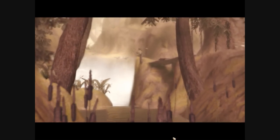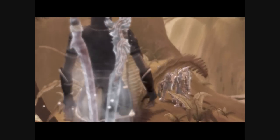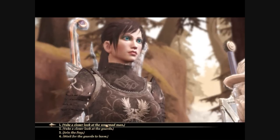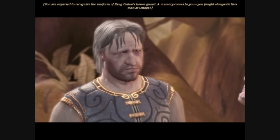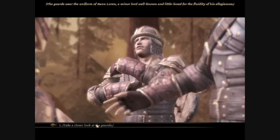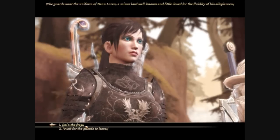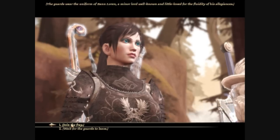Oh, we're not attacked. Hello. Nice, awesome close-up of her sword there. What's this? Take a closer look at the unarmed man. You are surprised to recognize the uniform of King Cailan's honor guard - a memory comes to you. You fought alongside this man at Ostagar. The guards wear the uniform of Bann Loren, a minor lord well known and little loved for the fluidity of his allegiances. I have no intention of simply letting this pass - they are clearly bullying this man. Let's join the fray.